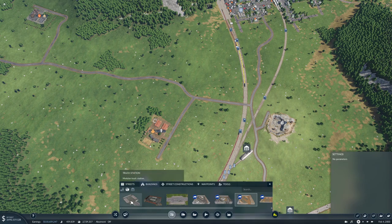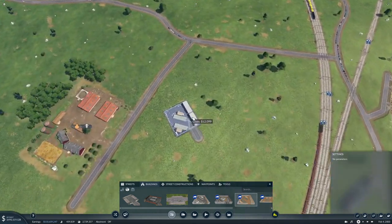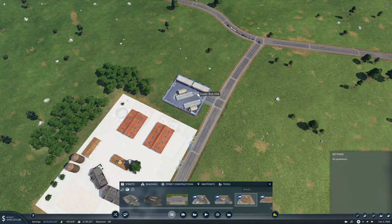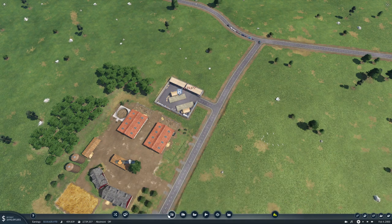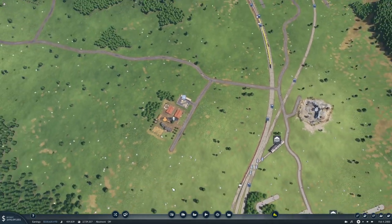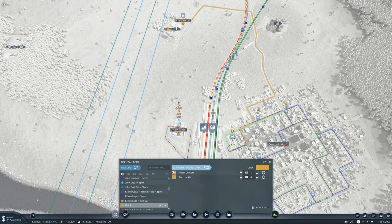We need two platforms. Put you in here and we'll put you in here. Then we need two new lines: a new line from there to there, and this will be Concord House to Spine.